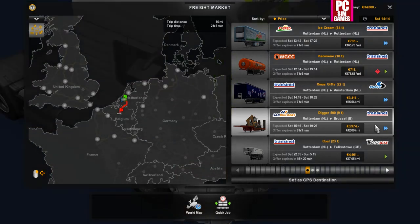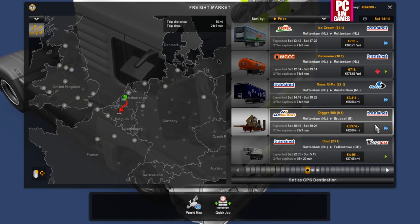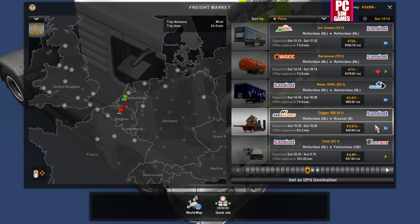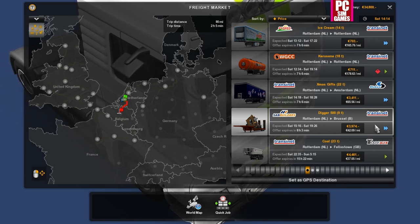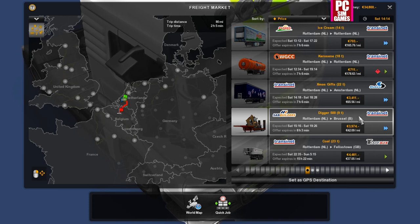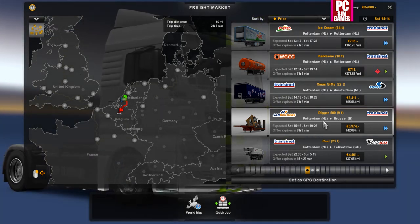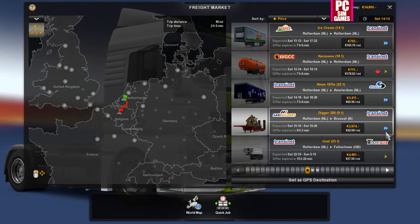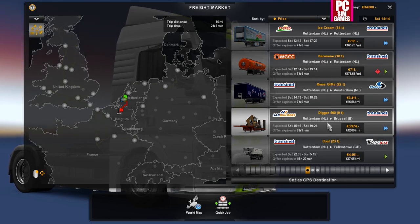Hello and welcome to another video on Euro Truck Simulator 2. I'm actually going to be playing offline. I'm going to do a mix of videos between online and offline. In this video we're just going to take a trip down from Rotterdam to Brussels and we're going to be dragging a 9-ton digger. That's the job here. It's not going to be a huge job but it'll do for the first one. It looks like it's a job where we have to do it importantly — I presume that means get your ass in gear.